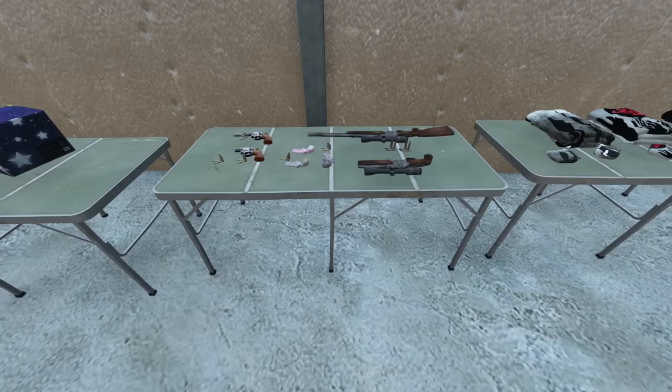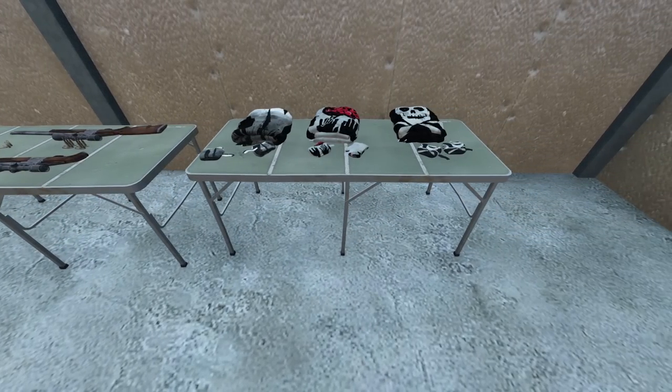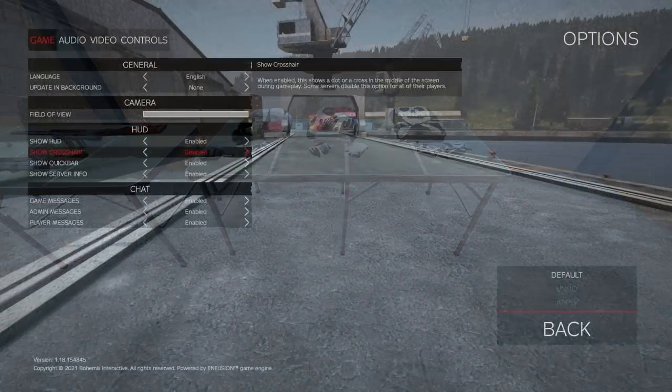They added the sawn-off version of the magnum revolver, sawn-off blaze, and the Derringer — little pistols chambered in .357. They're two-shot, take up two slots, so real tiny. Lastly, we can now craft armbands out of flags and they keep the pattern on them as well.